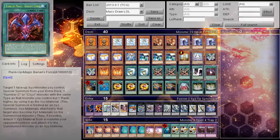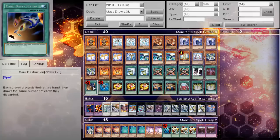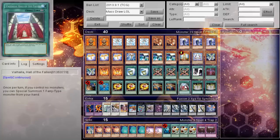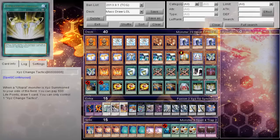Same thing with Double Summon. One Baryon's Force. Since it is OCG, you do get to play Card Destruction and Monster Reborn. Triple Magical Mallet to ensure key draw engine plays are set up, same thing with Triple Reload. Only one Valhalla — really no more than that; it didn't really prove you needed much more than that in testing. And two XYZ Change Tactics.